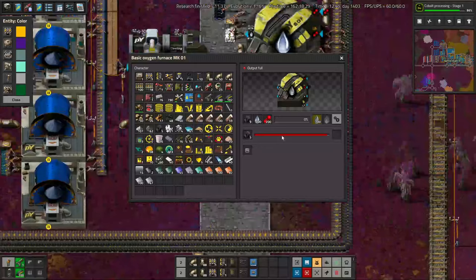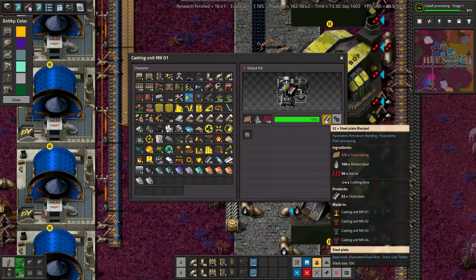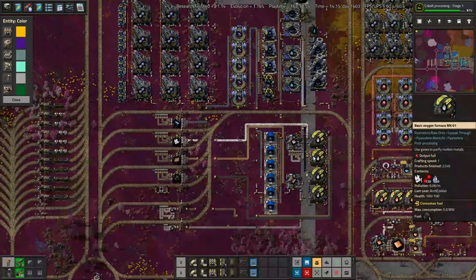We also have a fun additional input for steel. Coke joins with oxygen to make molten steel from molten iron, and then we can turn that into lots of steel plates. This makes about 2 steel plates per second at max capacity, which is way more than we need — well, ever is an exaggeration. But now that we've talked about the basics of the iron build, let's go into some of the auxiliaries that made it possible.